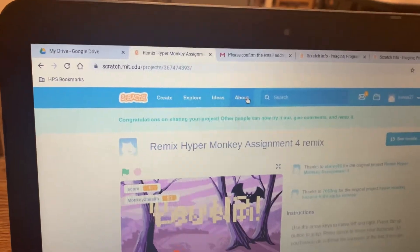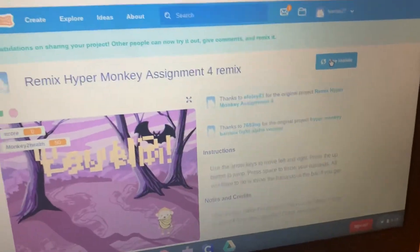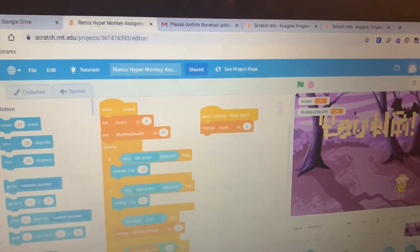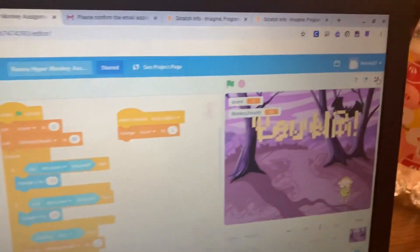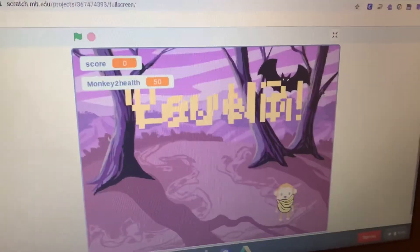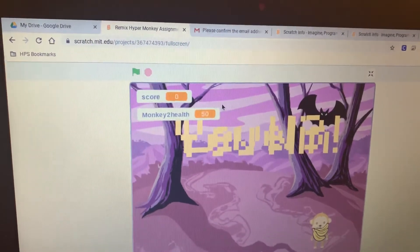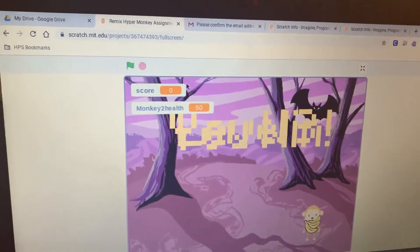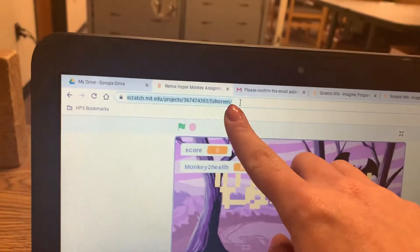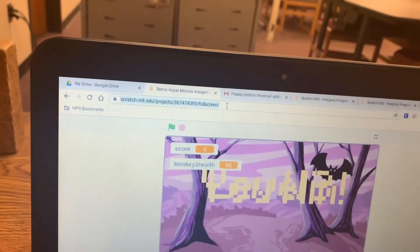Click on 'see inside,' then click the full-screen icon in the top right corner to show your game in full screen. Then click the URL at the top to highlight it and hit Ctrl+C on your keyboard to copy it.